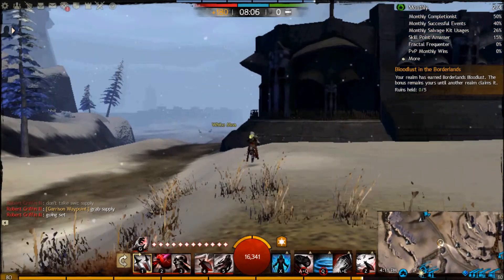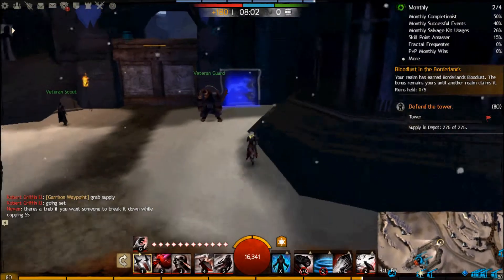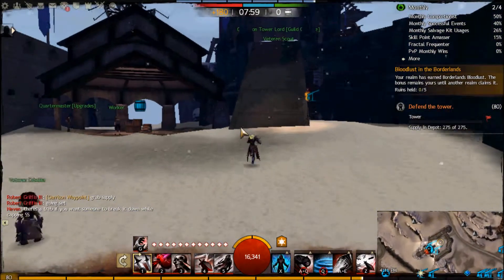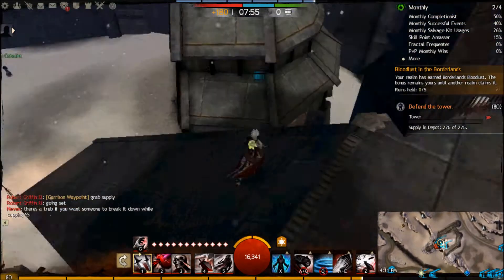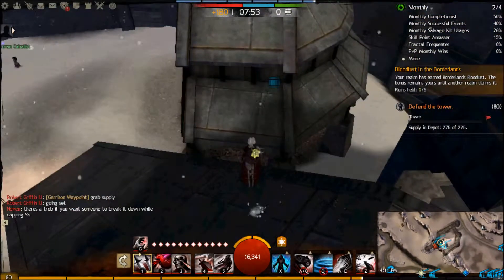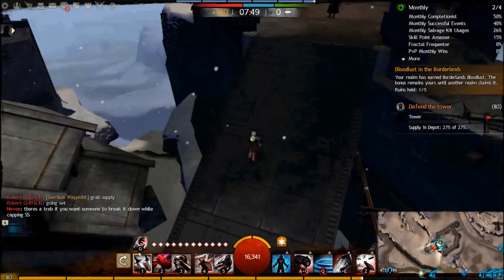But this tower is extremely important because you can treb garrison from it. So if you're in a populated server, you want scouts on both north towers so you don't want your garrison wall being trebed — that'll drain the supply and allow them to get in. Of course, this is where they treb from.